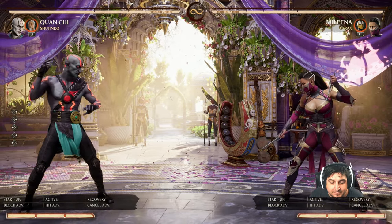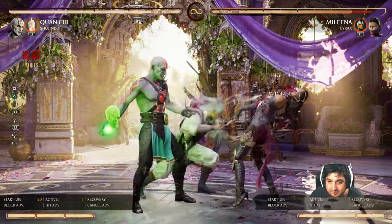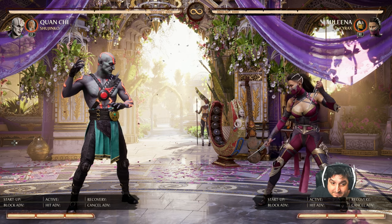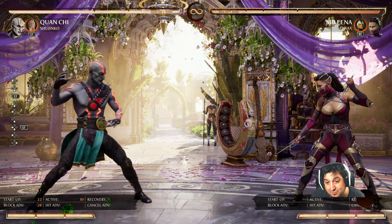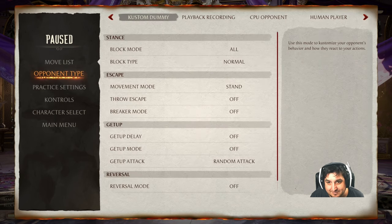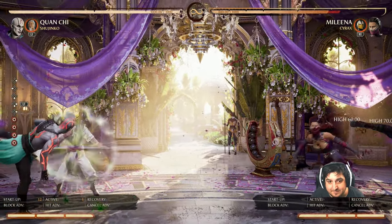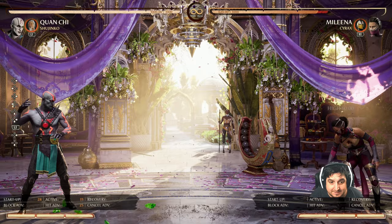Moving on to Mileena — not a whole lot changed with Mileena. This move recovers faster, which, similar to Katana, it was kind of awkward to combo off of before. But now I can do my big damage combo with Quan Chi instead of having to cut it short and do a smaller one. It's also less negative on block, though it's still minus 33, so don't just throw it out there.